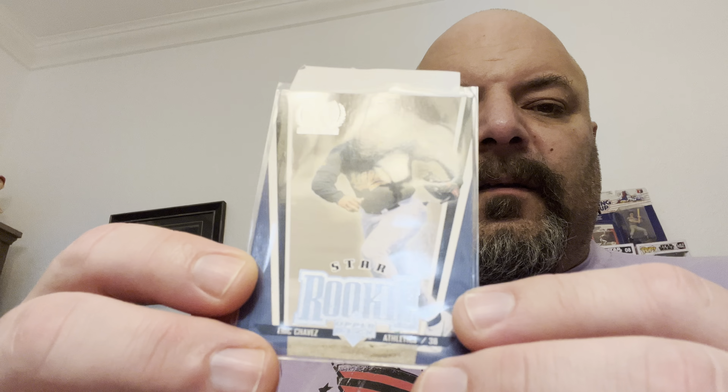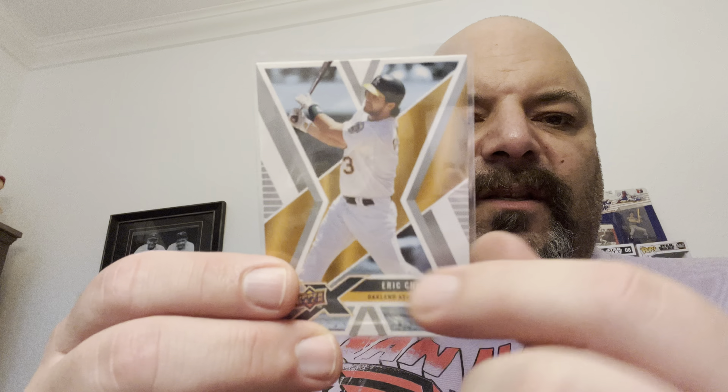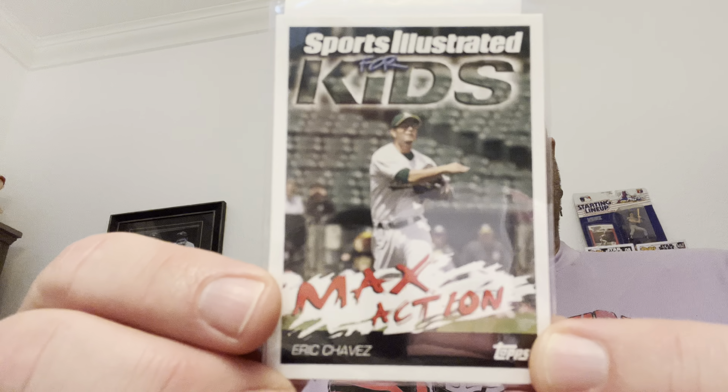A 1999 Upper Deck base card. Then the 2008 Upper Deck X — the regular version; there's also a die-cut version where it's literally cut into an X shape. A 1999 Topps Gallery Apprentices insert. And a 1999 Stadium Club with 'Never Compromise' screened diagonally across the front — not etched, just kind of screened on there. Then a 2006 Topps Opening Day Max Action card.